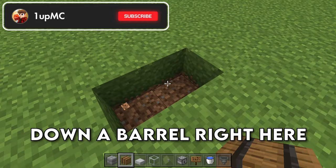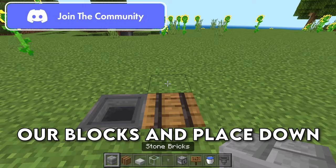The first thing you want to do is clear out two blocks in the ground. We're then going to place down a barrel right here, and then run a hopper into that barrel.